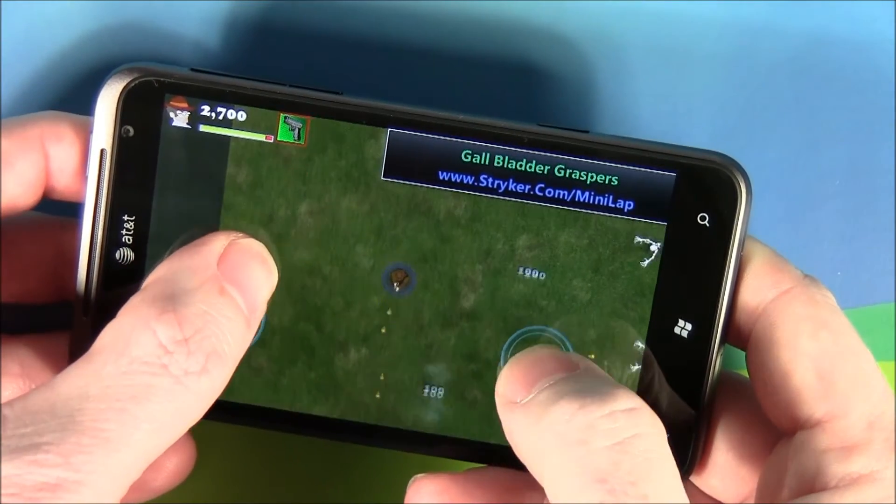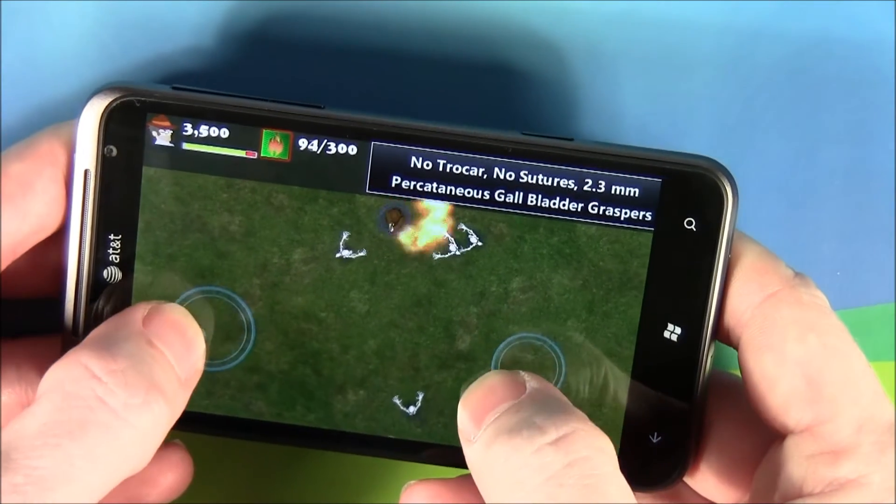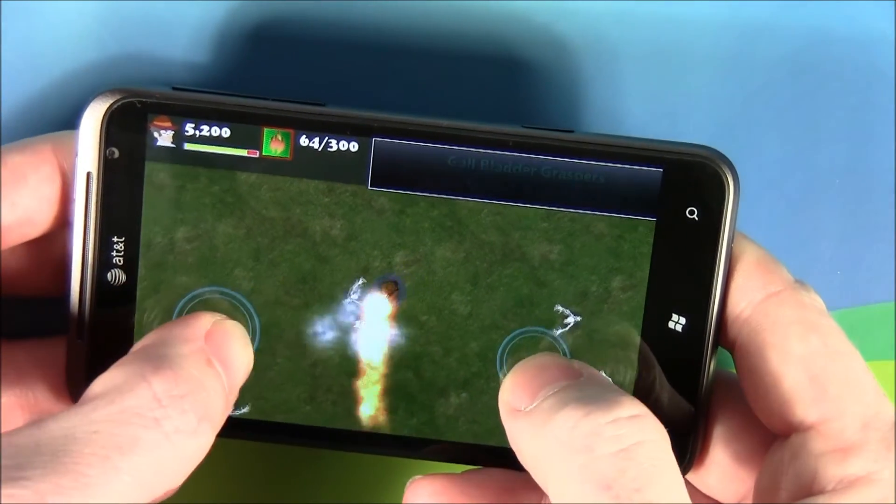You do have bonus weapons that pop up — power-ups — from time to time. There's one right now; it's a flamethrower. It helps wipe out the mummies.